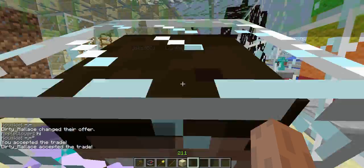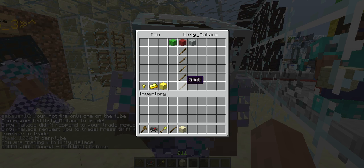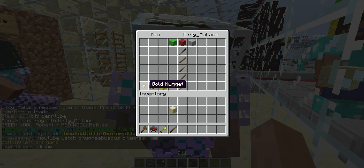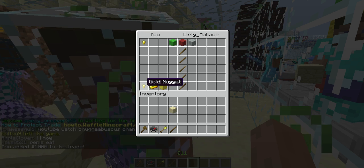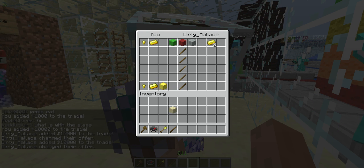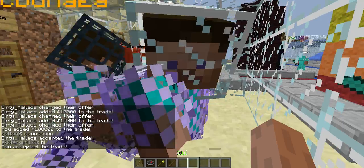We've also added one new thing — it's money. So if you bring back up the trade display board, you'll see on the left-hand side a gold nugget, a gold ingot, and a block of gold. Those stand for money. The nugget is 1,000, the ingot is 10, and the block is 1,000. You just click on it and add your money, then hit the red wool to decline or the green wool to accept. And yeah, that's how you trade money.